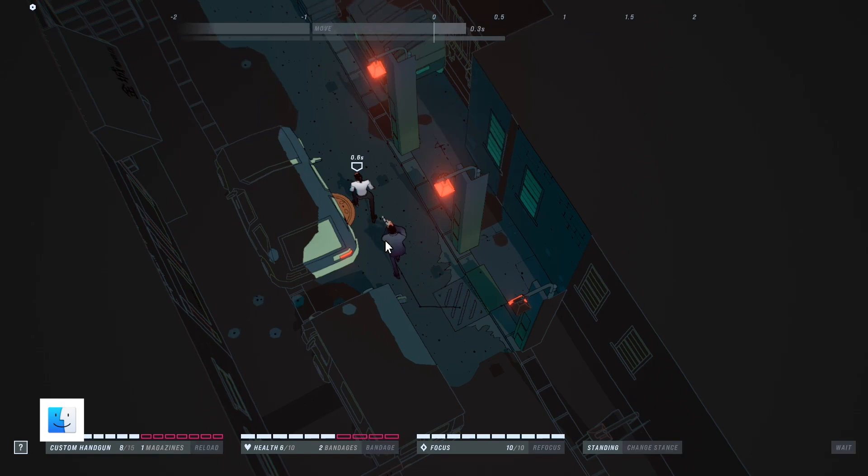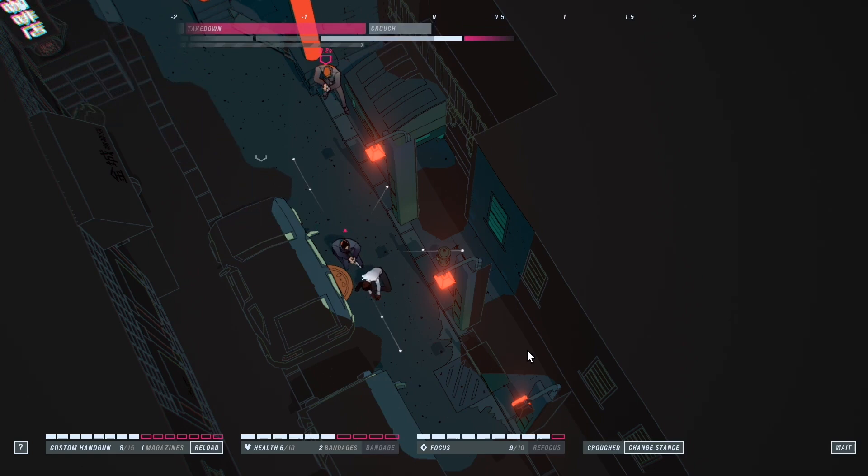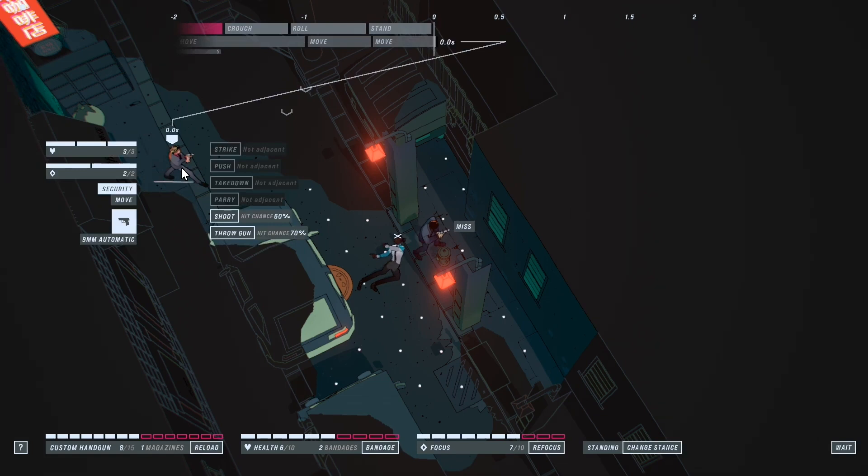Number 5 we have John Wick Hex. John Wick Hex starts its story without any preamble, assuming you are familiar with at least one of the popular movies. Set before the film's events, the game sees John on a desperate mission to rescue his friends from a dangerous new adversary.